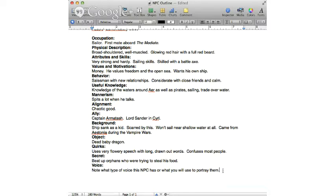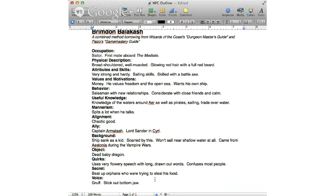Voice — make a quick note about what type of voice you're going to do. For him: gruff, stick out the bottom jaw. So I know every time I play him exactly what his voice is. I'm infamous for forgetting a person's accent super quick — we have a running joke that Tan Silverthrong is the man of many accents because I cannot pin him down.